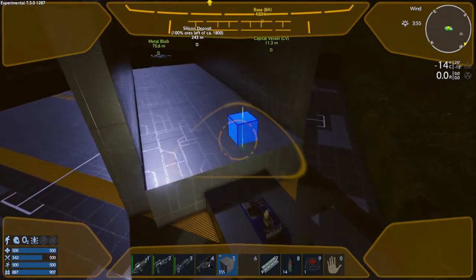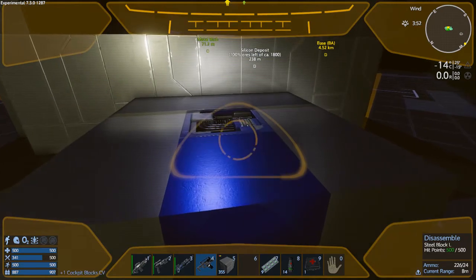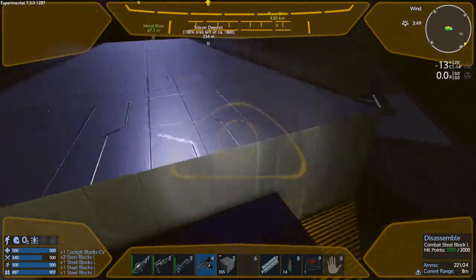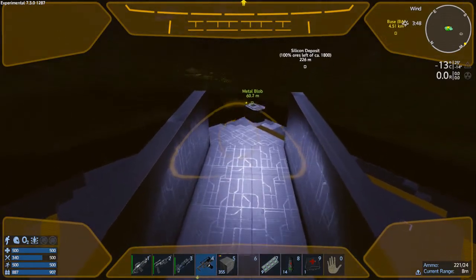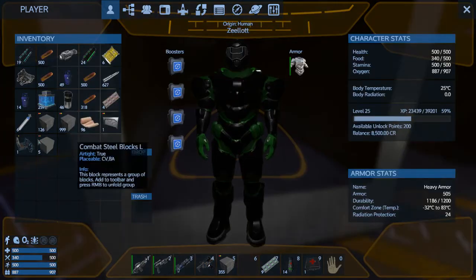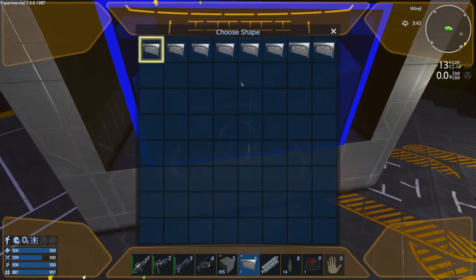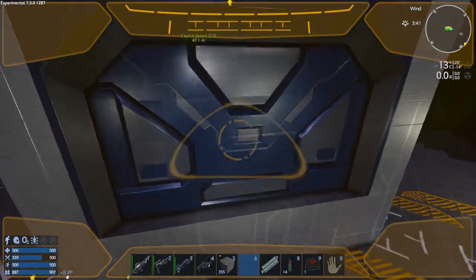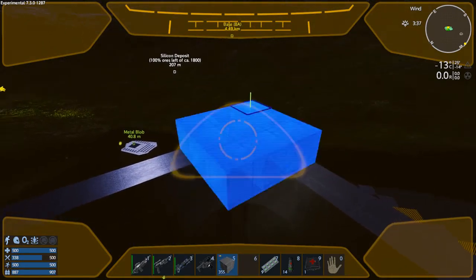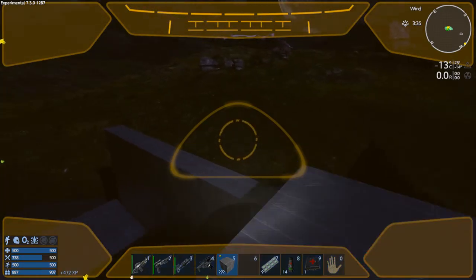I'm going to need to move all that stuff. I'm going to disassemble these regular steel blocks. I gotta build a spot for that to go. Let's put the door back in, do the seven by five — there we go — and let's put the roof back on. That's the max.